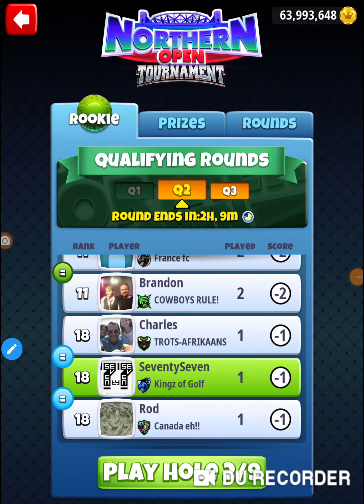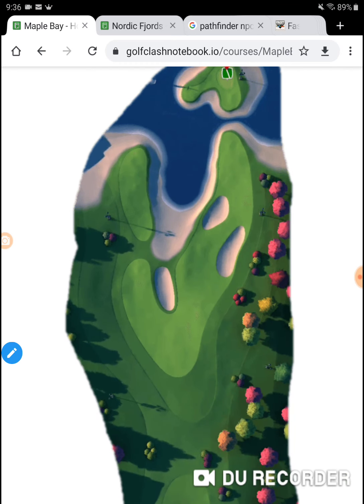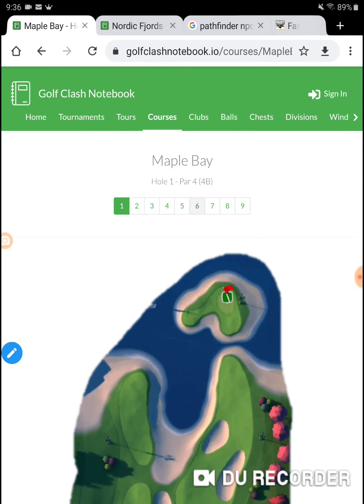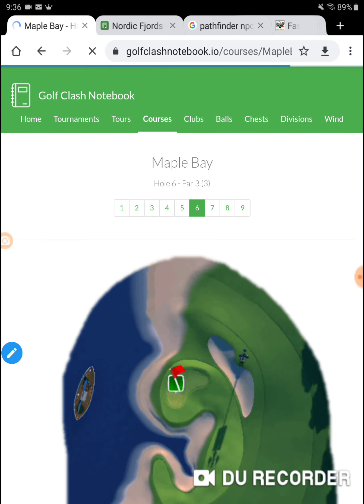I'm on hole number two of the Northern Open Tournament. We're in Tuesday's qualifying round in the rookie division. Not sure if I'm qualifying, just playing right now, going out there and playing serious just to see what it takes to get the minimum score. It should be minus 13 in this tournament. So we're on Maple Bay hole number six.